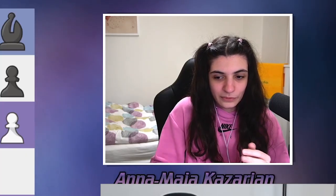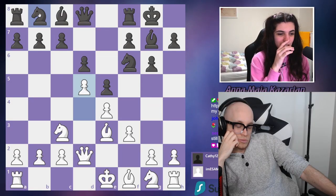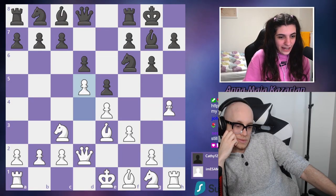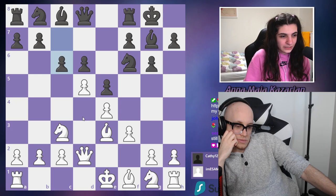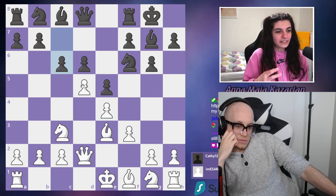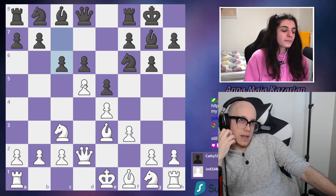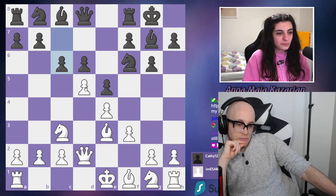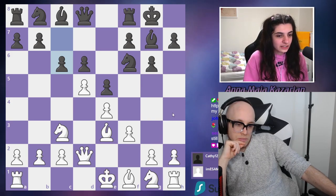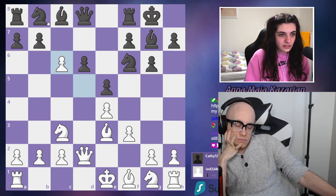What I'm afraid of is he starts an attack and traps your bishop and you're not sure what to do. If you play c6 right away, you're kind of distracting him — you gain tempo. You're putting pressure in the center and he doesn't have time to start an attack on the side. You just distract him in the center with takes-takes.